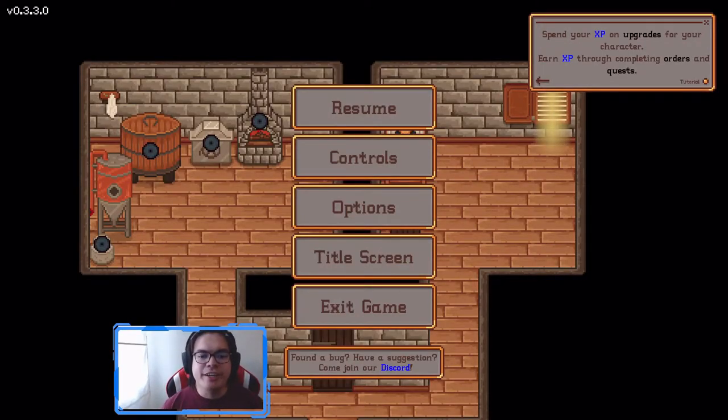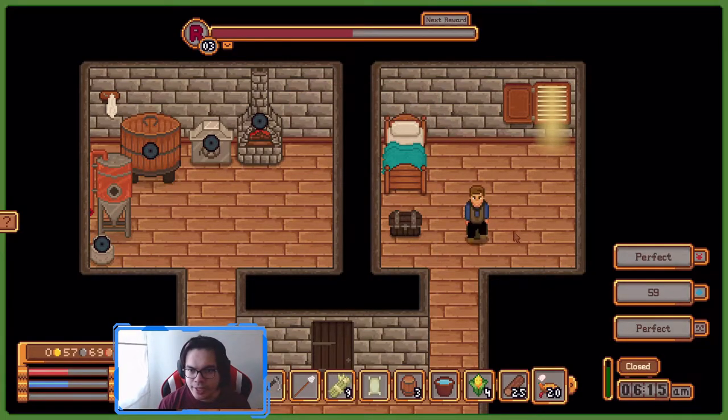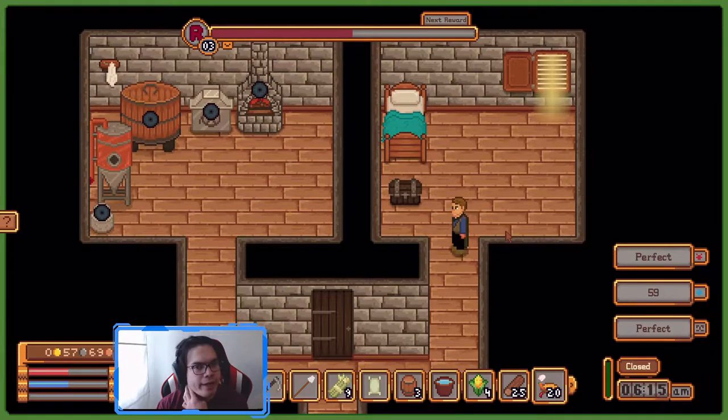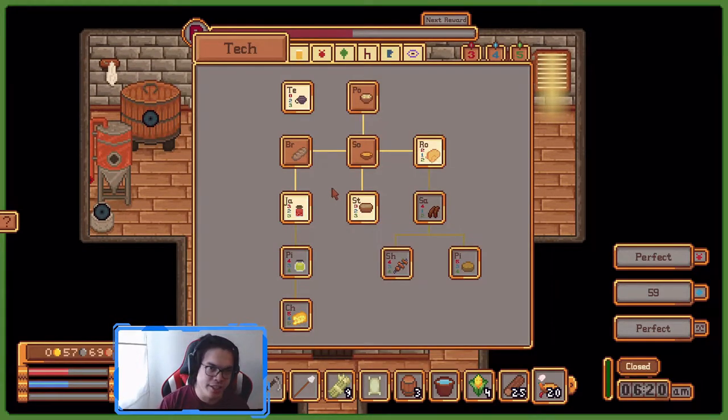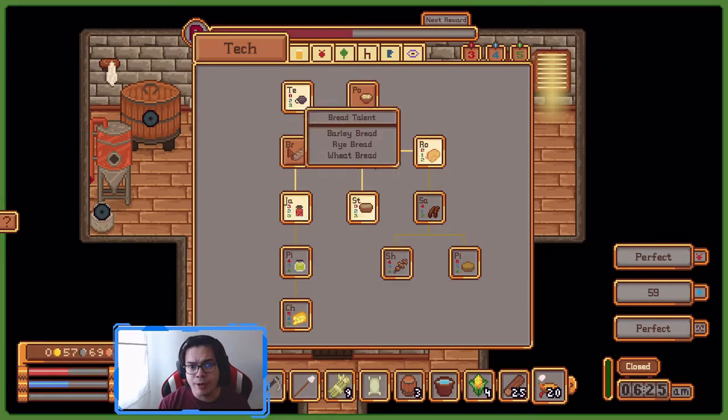Hello everyone, it's me SpeedyGear here for another episode of Traveler's Rest. Last episode we did day three and four and we were able to upgrade our tech tree to make some bread, and before we ended the episode we were able to make some to be sold for this episode.